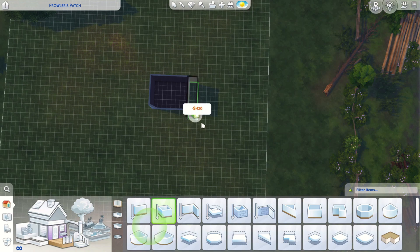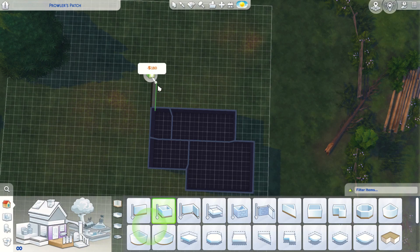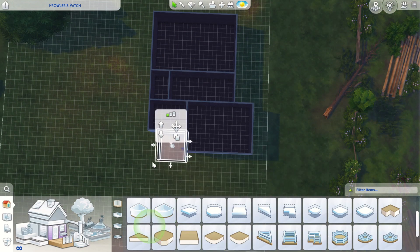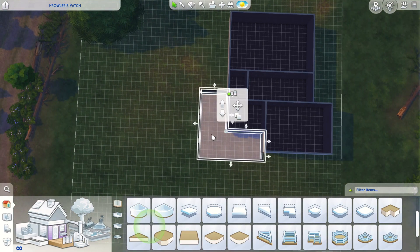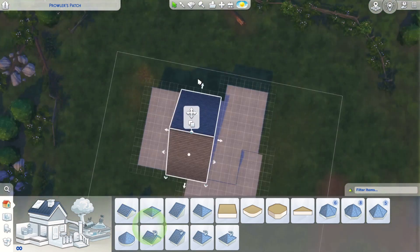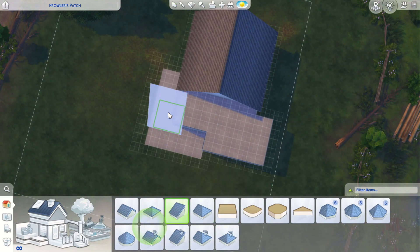Hello and welcome! Today we are building a junkyard. This was originally built on Prowler's Patch in Moonwood Mill and it's on a 30x30 lot. It's gonna have two bedrooms and one bathroom. This is kind of a house on the smaller side because I mainly just wanted to focus on the theming on this one and turn it into a nice non-functional junkyard — because you can't really do anything with a junkyard in the Sims, but for storytelling I think it turned out really cute.